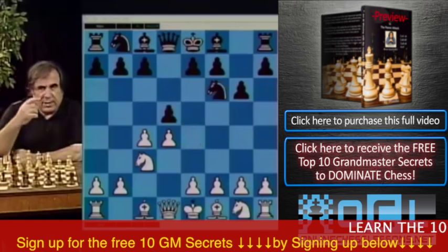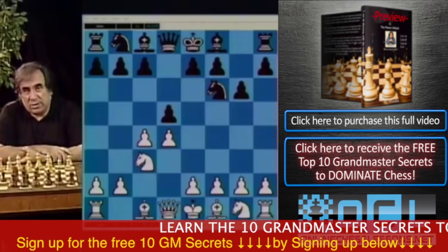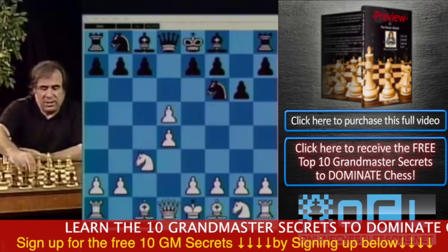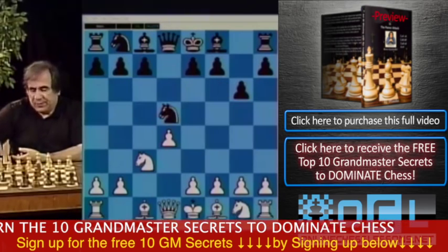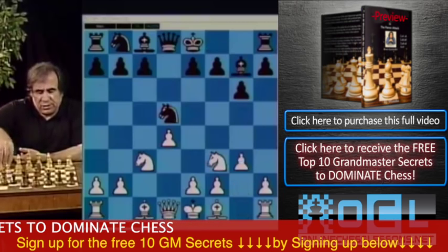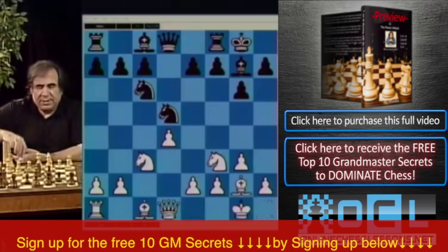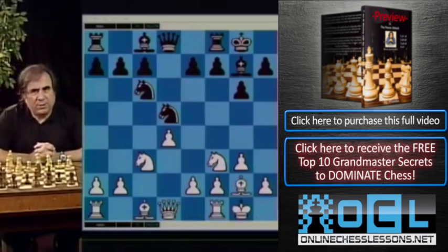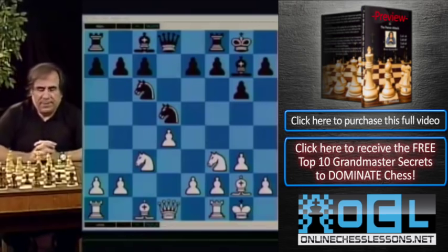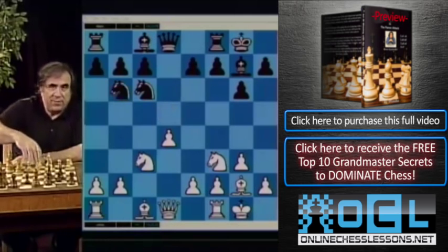The other continuation I would recommend — actually an interesting continuation for white — is c takes d, knight takes d5, followed by g3 or knight f3. Let's say knight f3, bishop g7, g3, castle, bishop g2, knight c6, castles. This is a very well-known position that can be reached through many different move orders. The main move in this position for black is knight b6, attacking the d4 pawn.